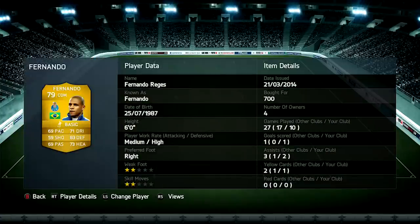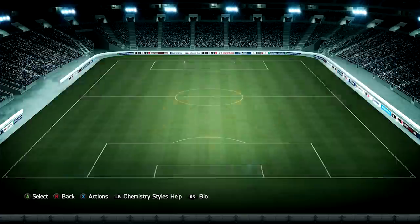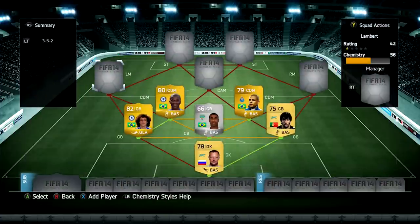Next to him we've got Fernando — a good, strong midfielder with a high defensive work rate and medium attacking. He got me one goal and two assists in 10 games, and I paid just 700 coins for him — just above discard value. He's got 71 dribbling and 73 heading, a really good right foot with a powerful shot. I'd highly recommend a CDM like him in this team.